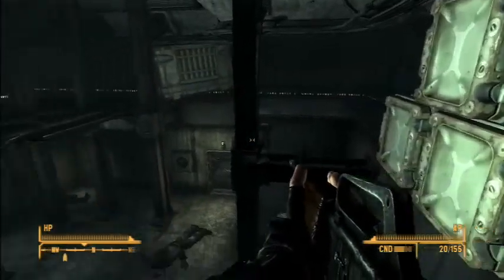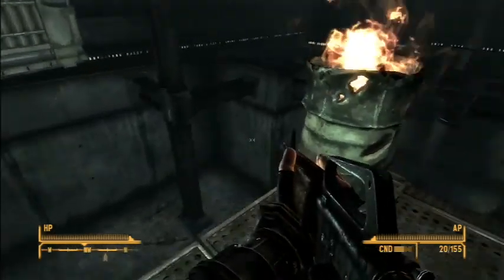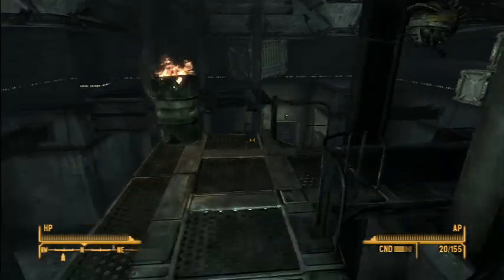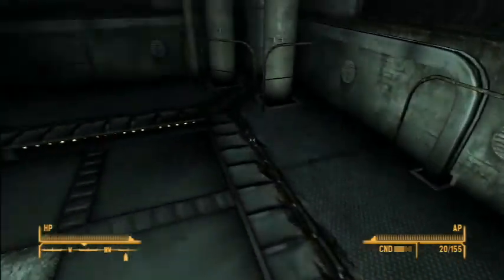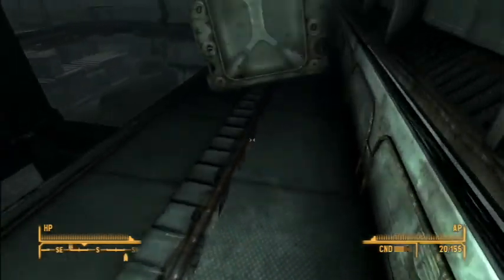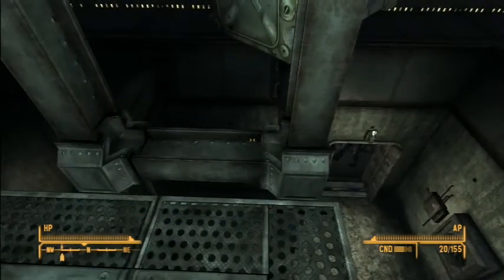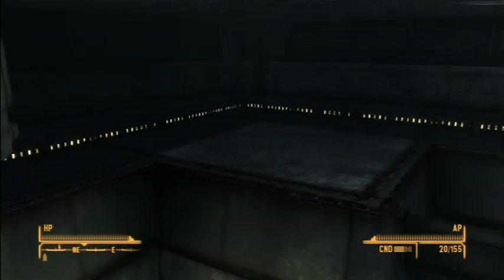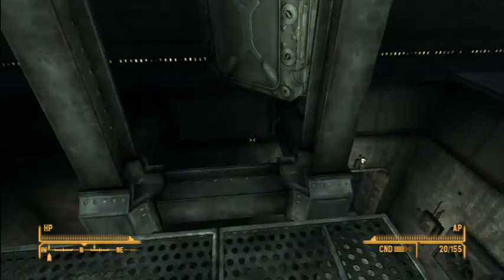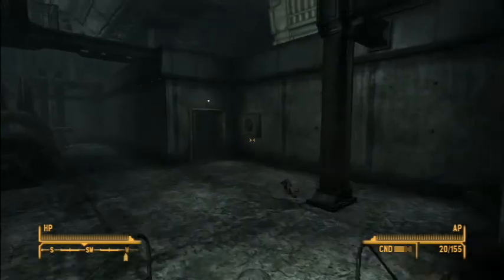How do we get across to there? I think we have to run and jump. Let me see if I can do this — I'm going to holster my weapon and run and jump! What's over here? Nothing? There's nothing hidden over here? That's kind of lame. Is there anything over on that side? I don't think there's anything there.